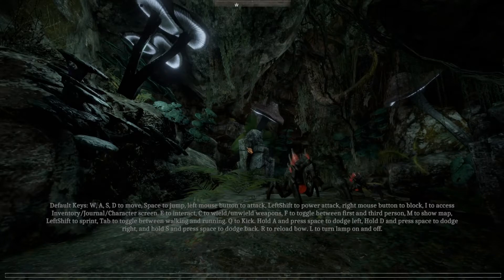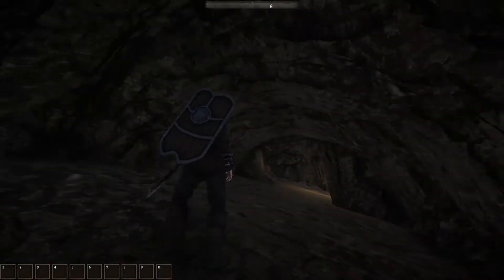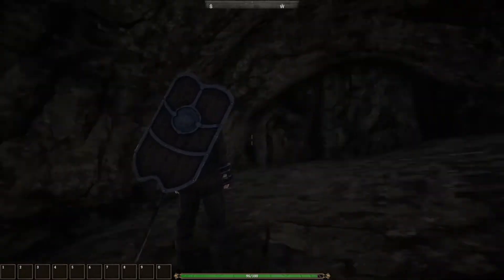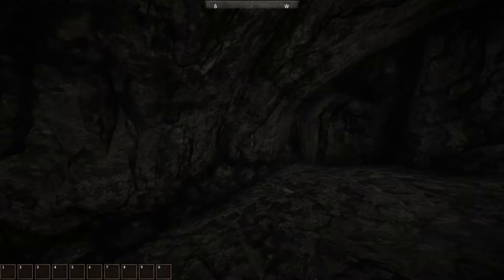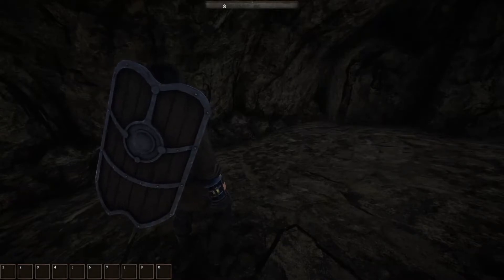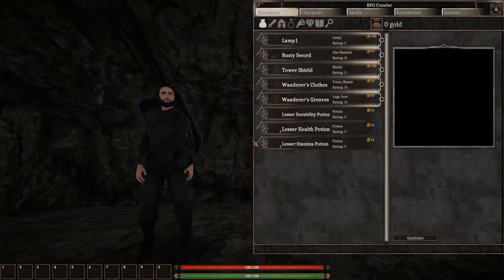There's no way I'm going to remember all that. I'm going to have to presume that at least some of this is going to be covered in the game. It looks pretty. There's a kick button? And you take a step forward when you do it. You've got a stamina bar on the bottom, hotkeys, looks like you've got a first person view, standard movement. Let's take a look at the inventory.